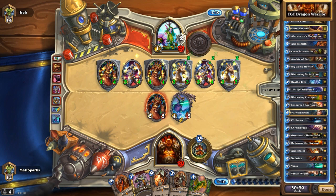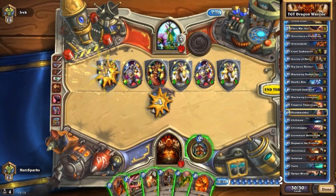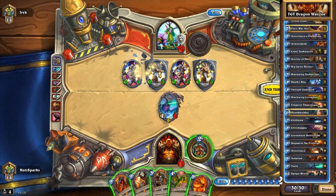Also at nine mana, we have Ysera, which at the end of your turn adds a dream card to your hand. As far as I'm aware, this combos with Chromaggus, so when Ysera puts a card in your hand, Chromaggus will then duplicate it.